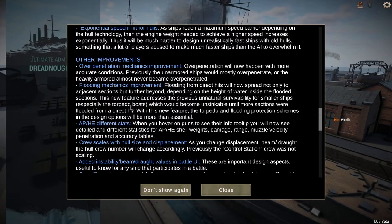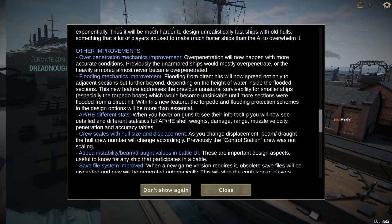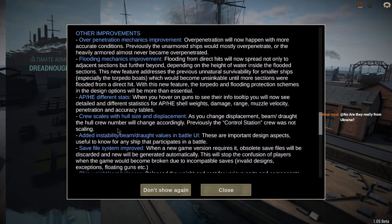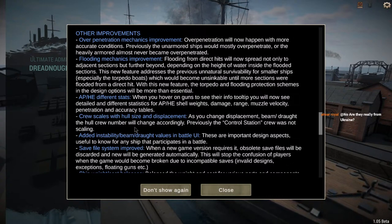AP and HE different stats: when you hover over the guns you can see AP and HE shell weights, damage, range, muzzle velocity, penetration, and accuracy tables. More information is always better. Crew now scales with hull size and displacement — as you change displacement, beam, and draft, the hull crew number changes accordingly. Bigger ships, more crew.